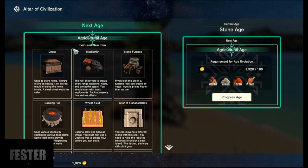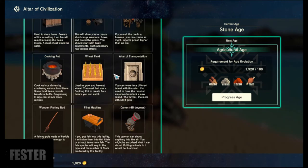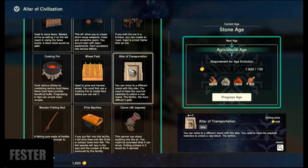Over here on the left it gives you a list with descriptions of key items you're going to unlock — chests, blacksmiths, and so forth — and tells you what they all do. Like this one, the Altar of Transportation: it's a very important one. You can move to a different island with this altar, but you need the required materials to unlock a new island. The farther you go, the more difficult it gets.